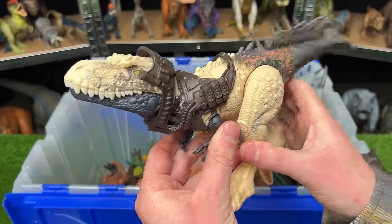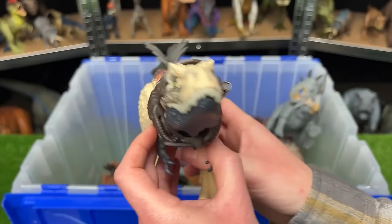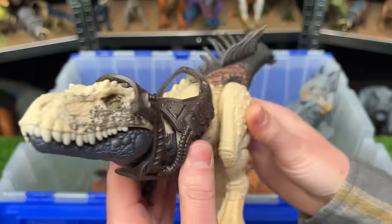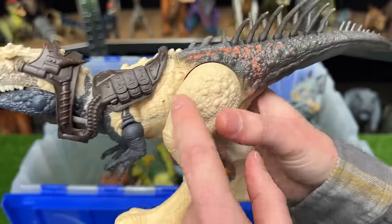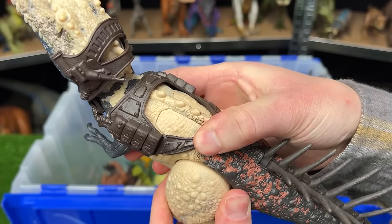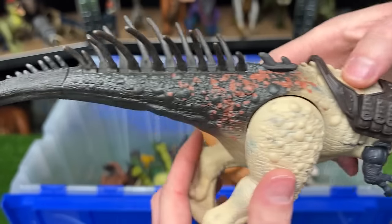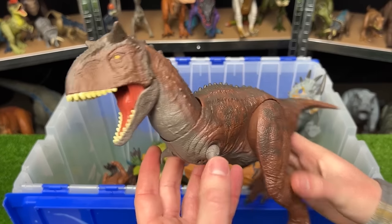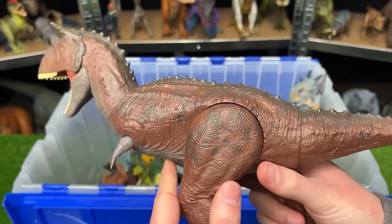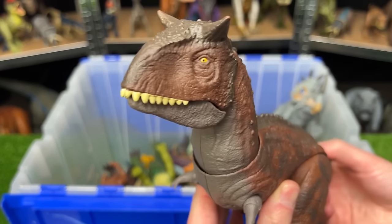Next is the Dino Tracker's Bistahiversaur versus the Primal Attack Carnotaurus Toro. The smaller Bistahiversaur has cool gray, orange speck, tan, and dark gray-blue coloring with two attack buttons — one for the jaw and one for the spines on its back. The Carnotaurus Toro has much darker coloring compared to the earlier Carnotaurus but still uses the tail to move the head and chomp the jaw.